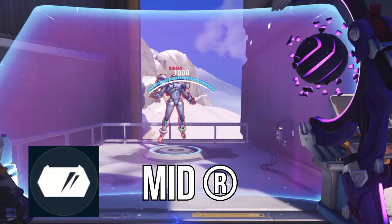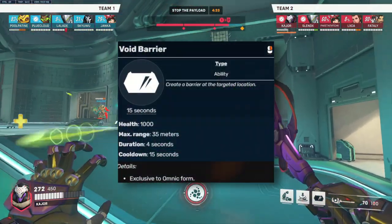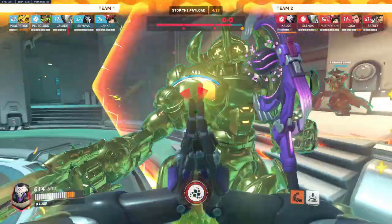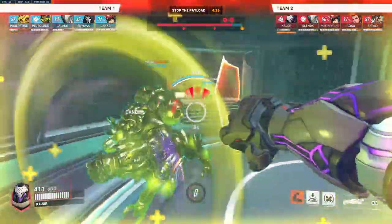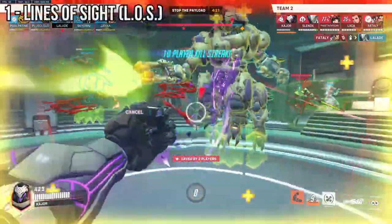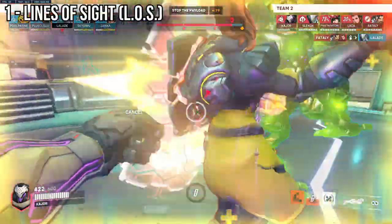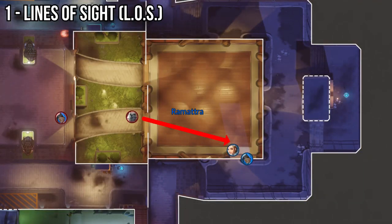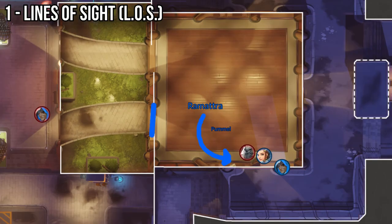Ramattra's second ability makes Ramattra deploy a temporary 4-second shield that has 1000 HP, with a 15-second cooldown. Here are 6 key principles to help you use Ramattra's shield. Firstly, line of sight — use Ramattra's shield to block lines of sight from the enemy team. For example, on Lijang Night Market against a common Winston-Ana dive, when Winston dives your backline, use your shield to block Ana's line of sight so she can't throw anti-nades or sleep darts, and then go to town on the Winston in Nemesis form.